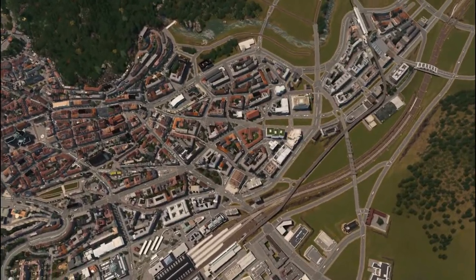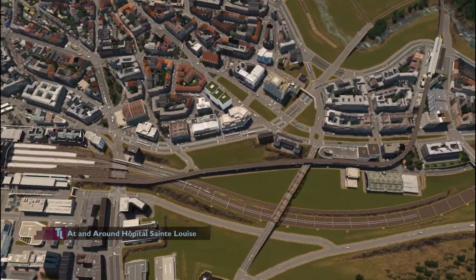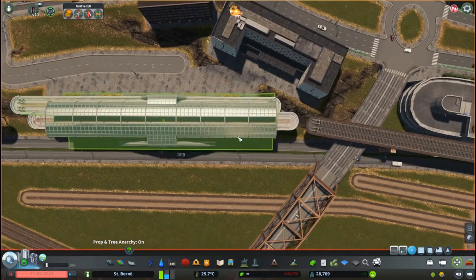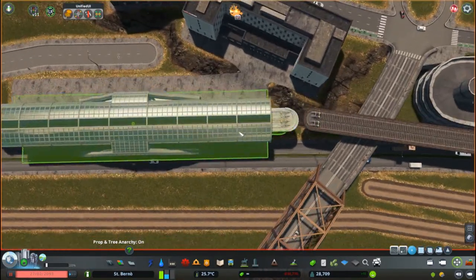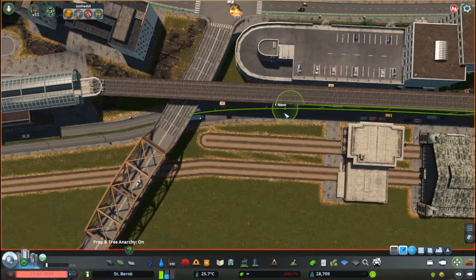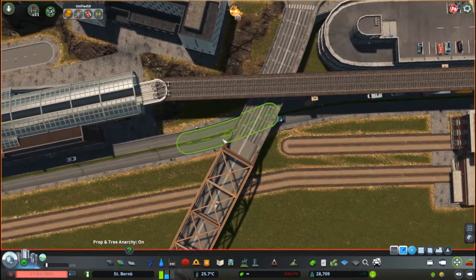Hello and welcome back to Saint-Bernot. Today's episode is actually pretty similar to the previous one, at least the idea of it, as we're going to work in already existing neighborhoods and fill in a whole bunch of empty gaps we left behind while we were expanding the city. Not that we're going to add another 30,000 trees — maybe in some future episode, but definitely not today.